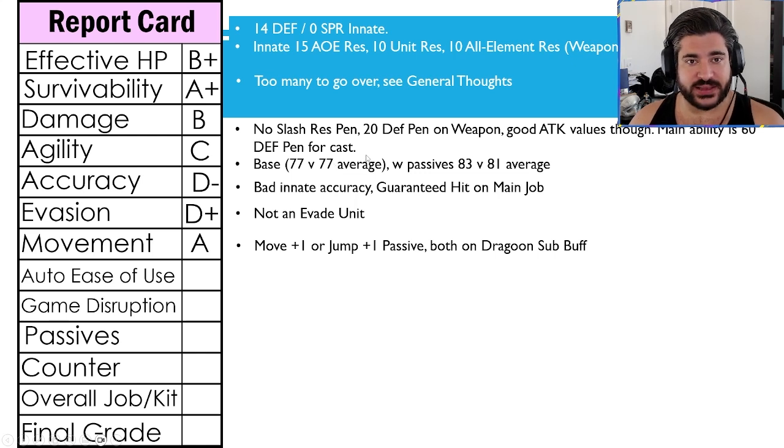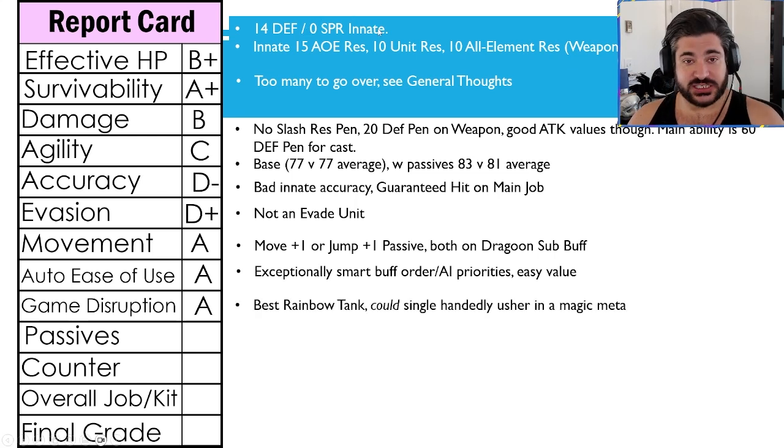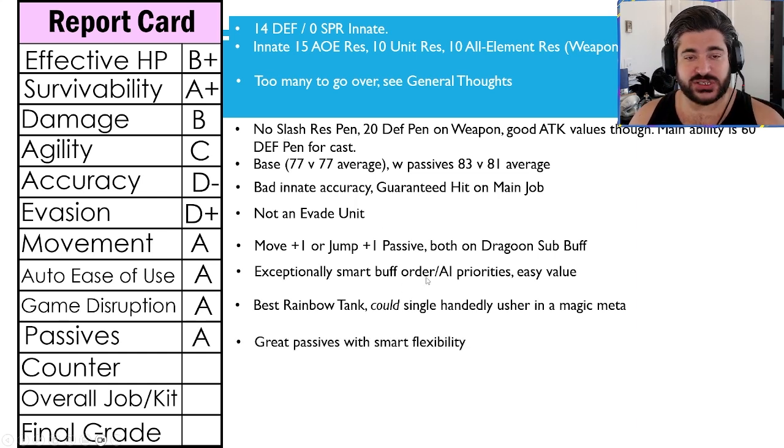For auto ease of use — how easily can you plug her into a battle and get good value — an A. Exceptionally smart buffs in terms of rotation, the AI priorities are excellent in terms of damage and what she chooses to use for attacks. Super easy value if you just plug her in to realistically a wide array of teams. For game disruption, also going with an A here. She's the best rainbow tank in my opinion, and should enough people pull for her, she could single-handedly usher in a magic meta of sorts — that's how good she is against physical damage and how well she enables her teammates against physical damage.